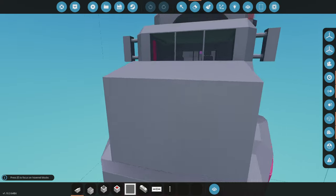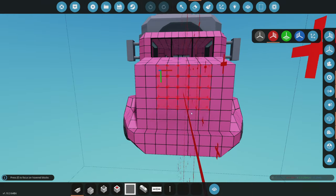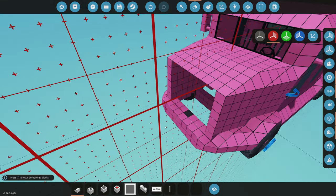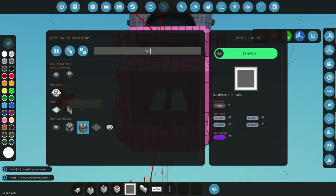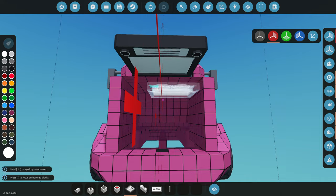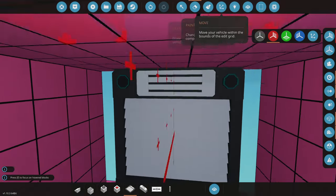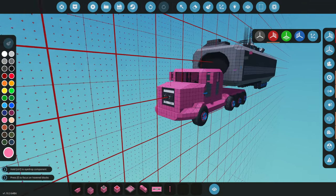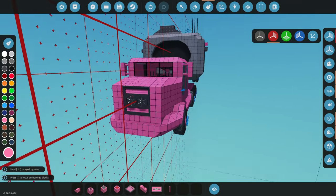Here we are with the awesome-looking truck. The first thing we need to do is place down the radiator. We'll put it in the front — let's delete some of these random blocks here. We're going to have this thing powered by a five-by-five radiator. It fits with a lot of room. We'll fill up the blocks behind it and paint it the color of the truck so you'll barely even see it.